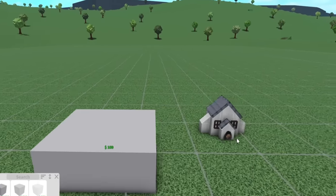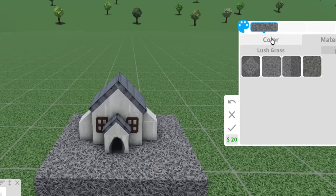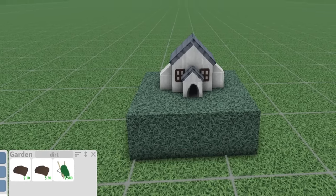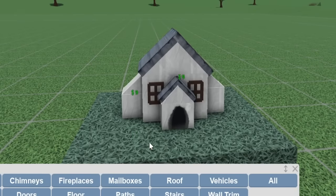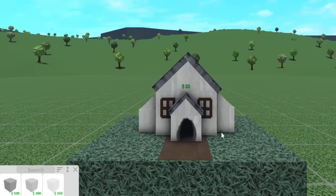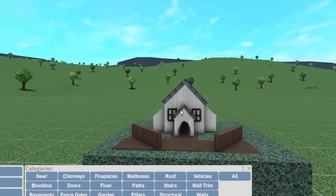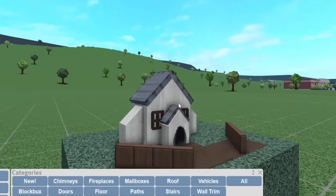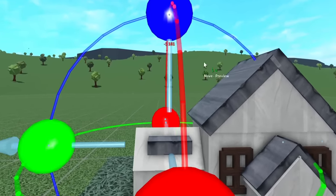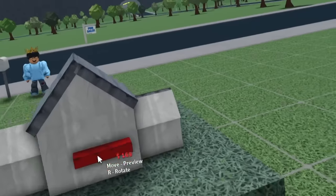I don't know if I'd call this a mansion — it just looks like a regular house. But I can move the entire thing wherever, so I really like that. Let's move this house right here and make this entire platform like grass. We can put some small dirt piles. I need the house to be a little bigger — it's definitely a bigger house now, but I don't know if I'd still call it a mansion.